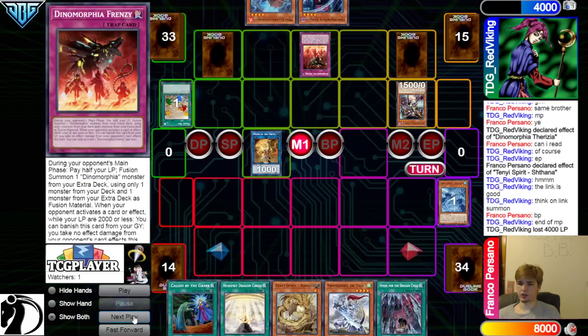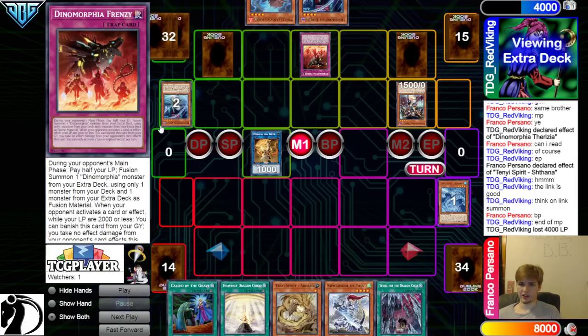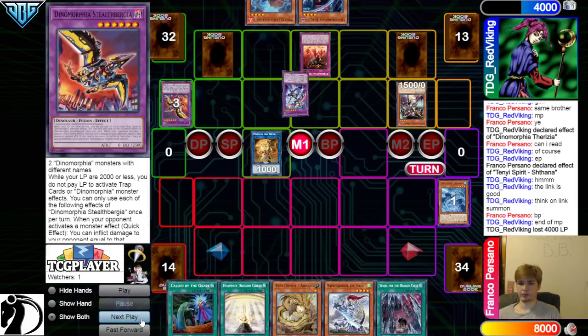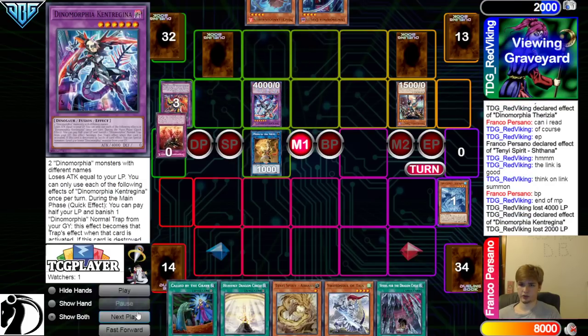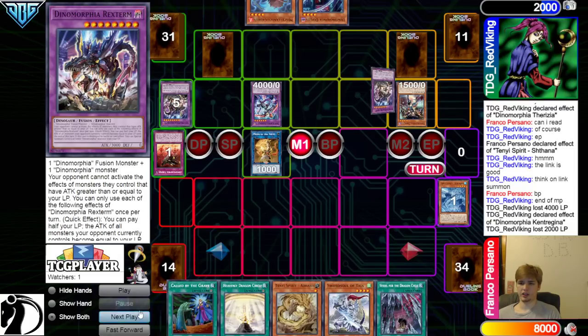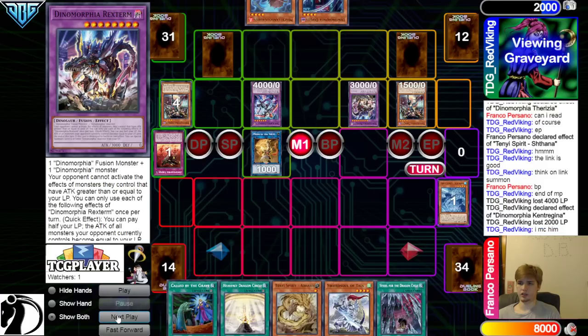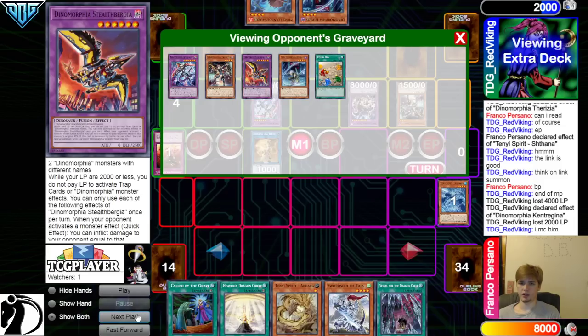They're going to go to end of main phase, activate Frenzy — because you have to activate this during the opponent's main phase. They will now activate it. Dump Diplo, dump Stealth Bird, and then bring out Kendra, and then activate Kendra effect. Banish to activate this — dump Therza and Rex to Special Summon out Rex. Yeah, they don't misclick him. I feel like most people are just sending as many birds as possible.